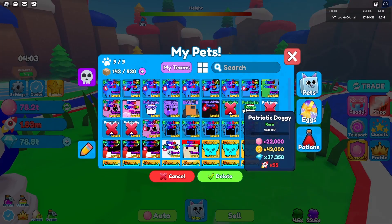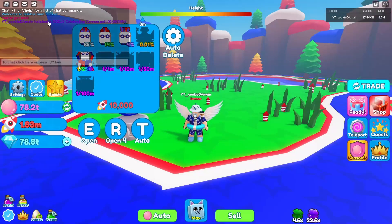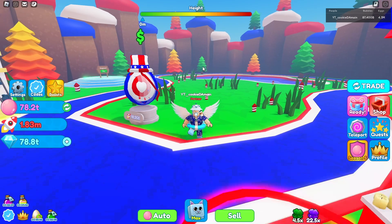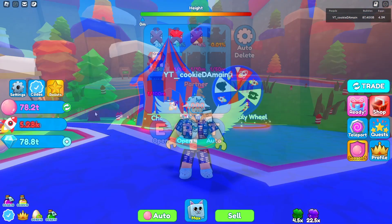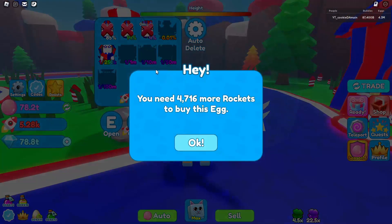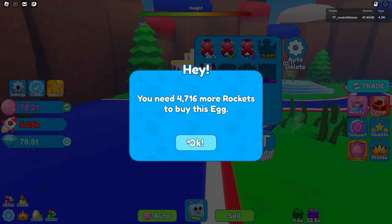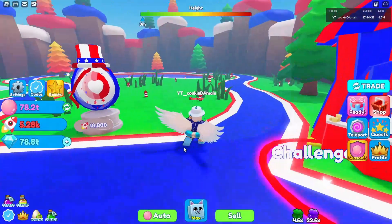Let's delete the extra Patriotic Bunnies and pets we don't need anymore. We'll try to get some legendaries from more hatching. Overall from the egg hatching session we didn't get many legendaries, but the godly we got earlier was really lucky. We didn't get much else notable from the egg.